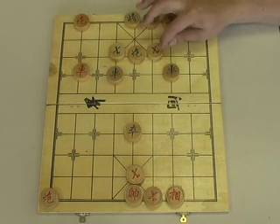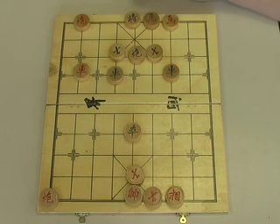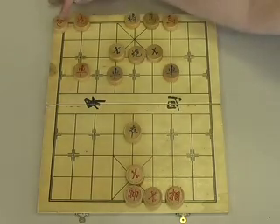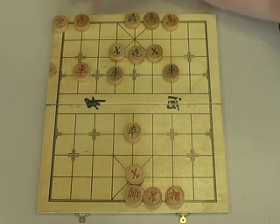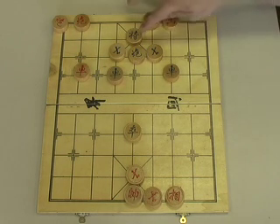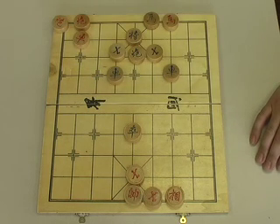Green gives himself a little bit of a relief valve — it's only a temporary solution but that's about as good as he can do at the moment. We now execute the double cannons checkmate by bringing our cannon back, check. Green's general moves up one spot and we take checkmate here.